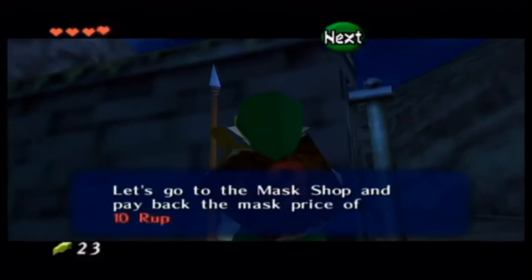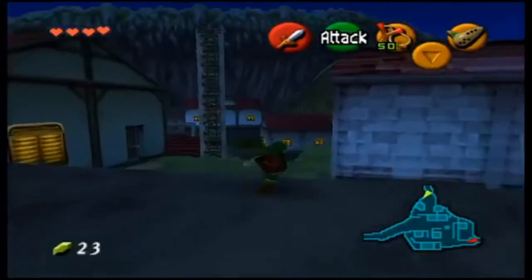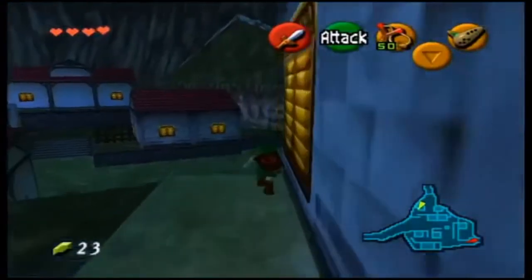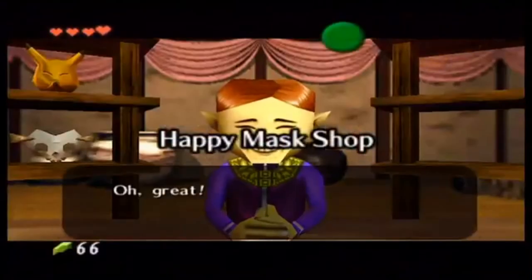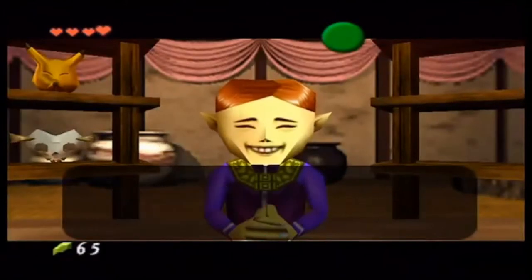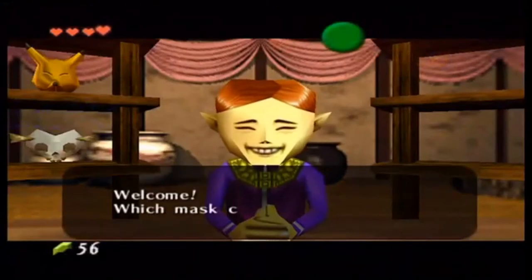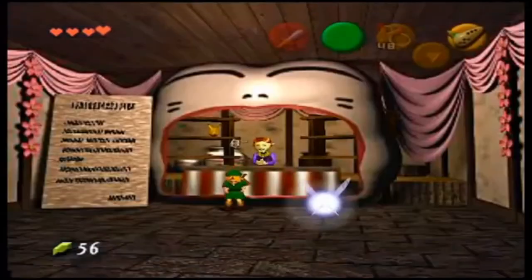Let's go to the mask shop and pay back the mask price of 10 rupees. I'll cut ahead to the mask shop. So I'm back here at the Happy Mask Shop and he'll be like, 'Oh great, you sold it. Please pay back the 10 rupees for the Keaton mask.' Now you can borrow another mask to sell.